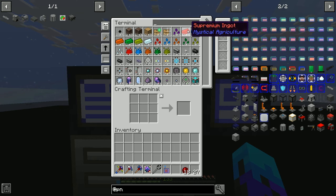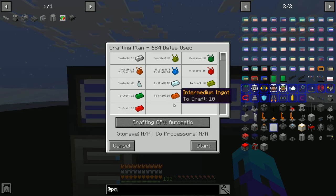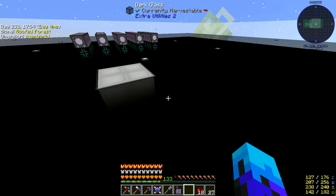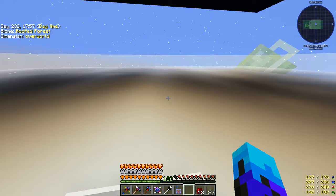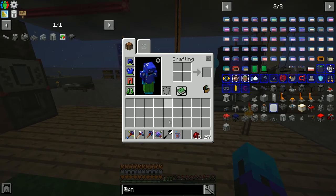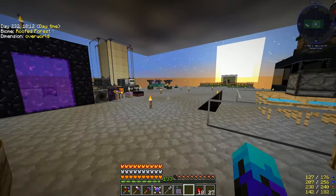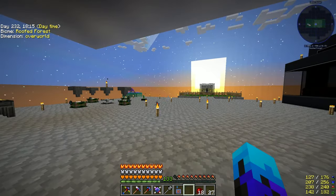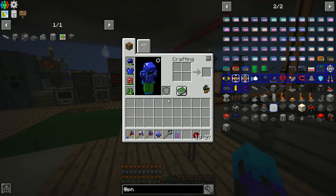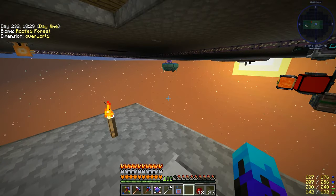I wanted to craft some Supremium ingots so I made a pattern for that. I can use those to upgrade my shuriken stars. I made a second one and leveled it up — I made a mistake putting the wrong embossment on the first one. If I put a Supremium knife blade on them it just increases the damage they do.